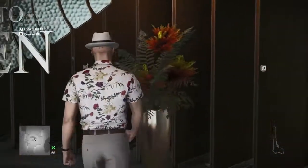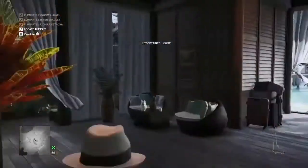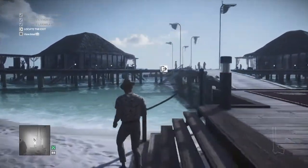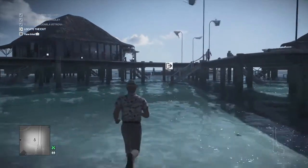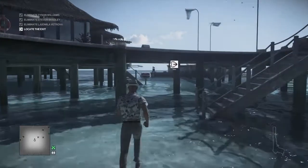The second key is behind the Haven sign, behind the young lady who gave us our first key. So that's two down, two to go. Our third key is located at the doctor's hut, which is the hut next to ours.